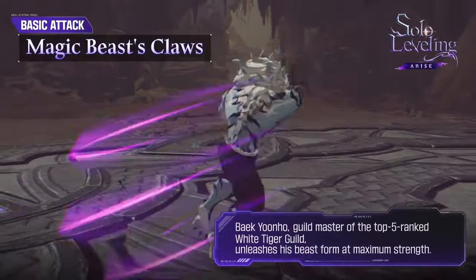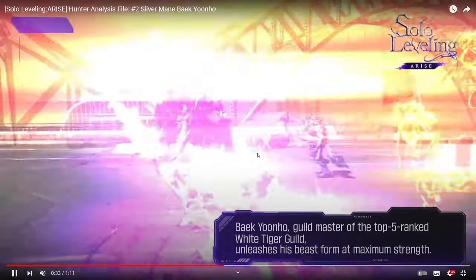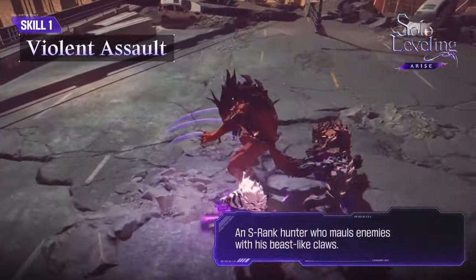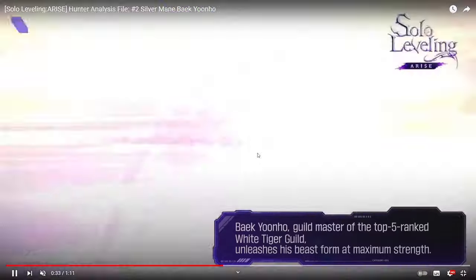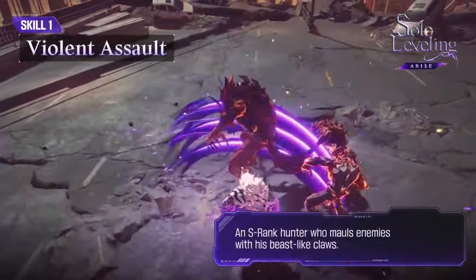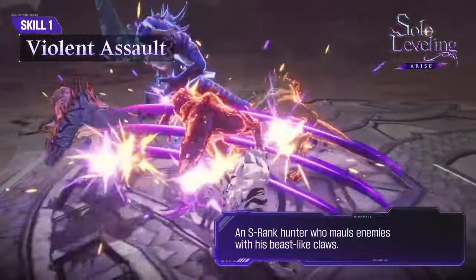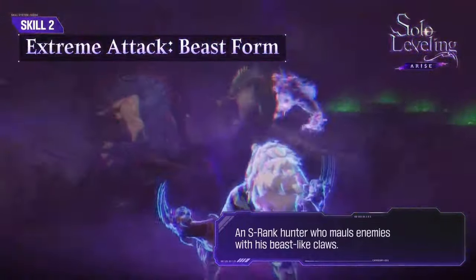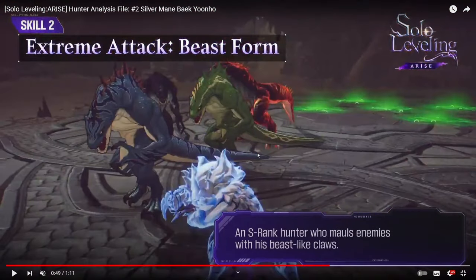His basic attack is called Magic Beast Claw. It looks like it primarily targets a single enemy, though you may be able to hit multiple. Then you have his core attack, and his Skill 1—called Violent Assault—which does have AOE potential, able to hit multiple targets. Skill 1 also applies bleed.